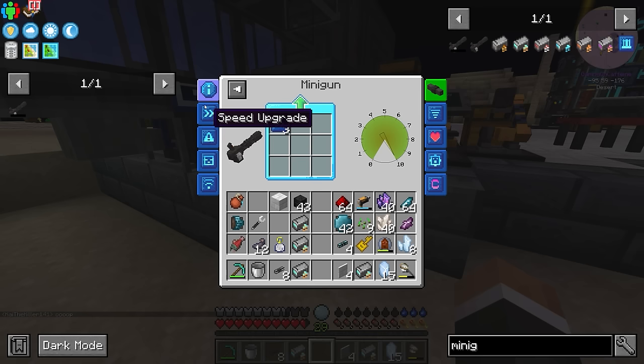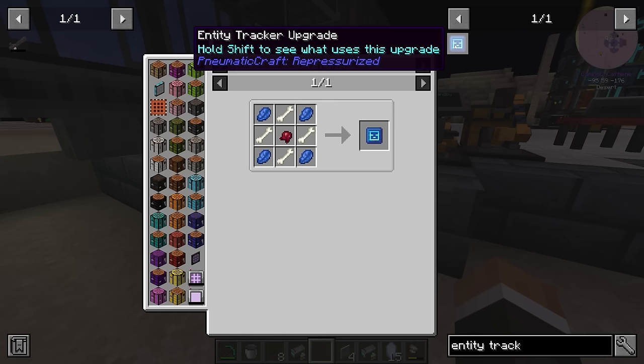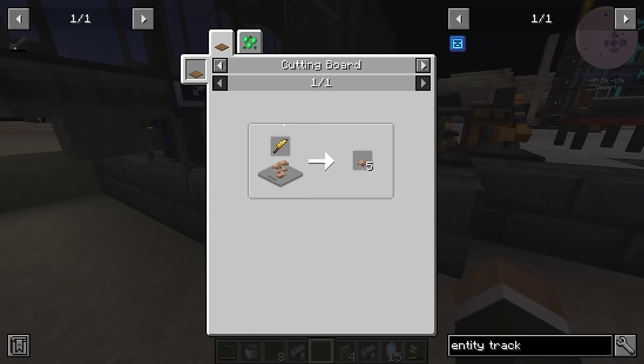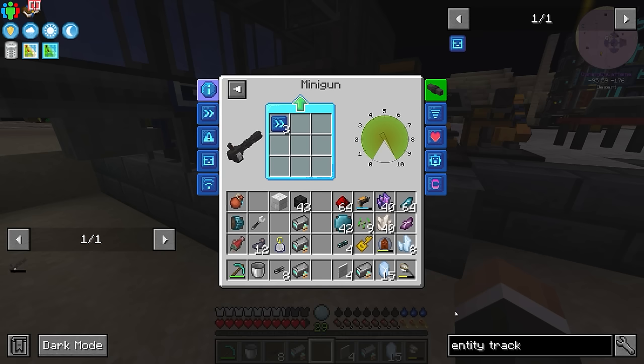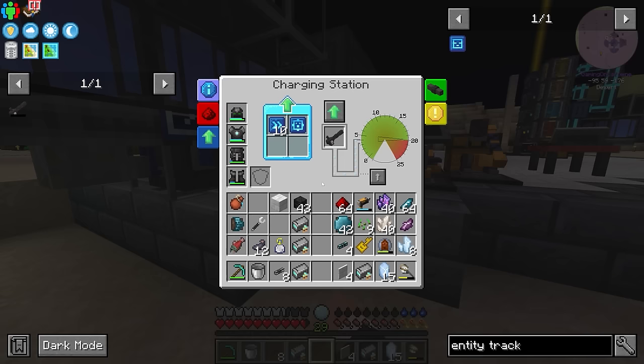The security upgrade prevents the minigun from damaging tamed entities — I don't think it's necessary. The entity tracker upgrade is actually quite useful, although it requires fermented spider eyes and I don't know of a way for us to get mushrooms outside of a trader, so I think we might have to forego it. It basically does what the zoom we already have in the pack does, so probably not necessary. So let me get the range and volume upgrades on this.